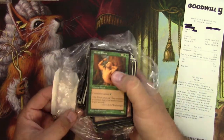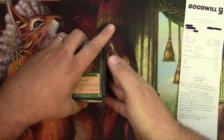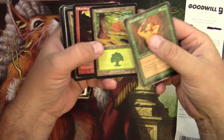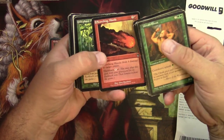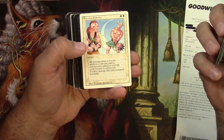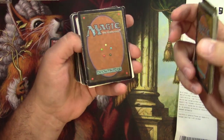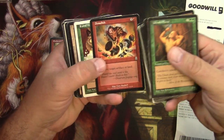I definitely like older cards and they're pretty bad. On top here is Wavy Gravy, some Mountains from Odyssey, a Scorching Missile, some basic Forest, another Scorching Missile, some Ice Age, some Mirage, a Revised Edition Reverse Polarity — mostly commons here. Spinal Graft from Tempest — looking pretty bad. Yeah, this is all very beat up.